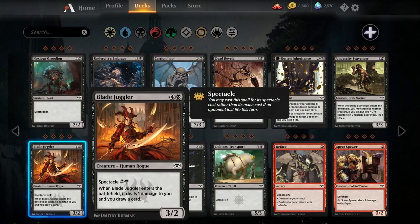Blade Juggler — this is the spectacle card I talked about. It is a five-mana three-two human rogue. When Blade Juggler enters the battlefield, it deals one damage to you and you draw a card. Dusk Legion Zealot has been a four-of in basically every single black deck in this format just because being able to replace itself is so good. This card is a little narrower because it's only going to go into aggressive decks thanks to spectacle — if you dealt damage to your opponent this turn, you can play this for three mana instead of five. Then it becomes a three-mana three-two that draws you a card when it comes into play, which is an amazing deal. I'm quite certain this card is going to see play in red-black aggro, and really any black aggro deck that can be aggressive and cast this should be playing it.